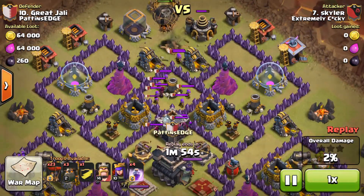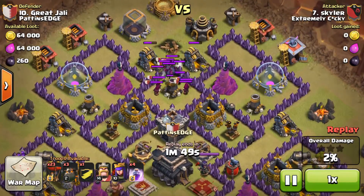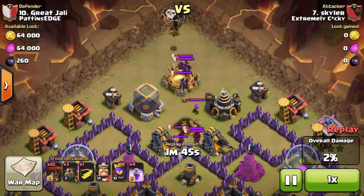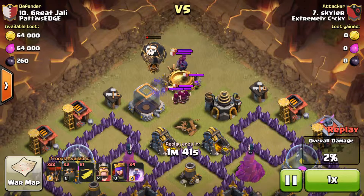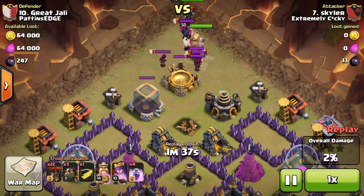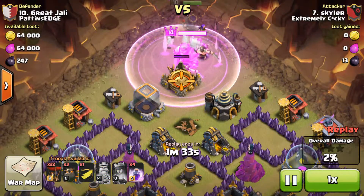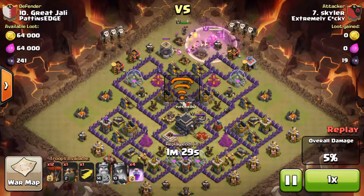He's drawing the clan castle out with loons there. You can see he's got all of them, no more troops to come out. Drops the King, rages it straight away, as does the Queen, and the clan castle dealt with.